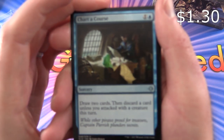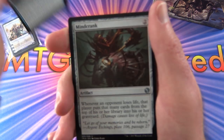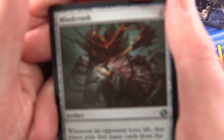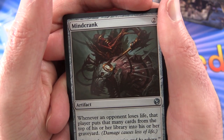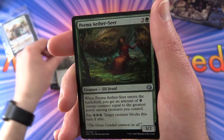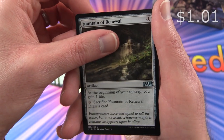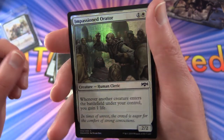And then moving on to the uncommons, we have Charter Course - I think that one was pretty decent. Mind Crank - what is going on here? That looks rather disturbing. Visionary Augmenter, Pima Aether Seer, Fountain of Renewal. And your foil is Impassioned Orator.